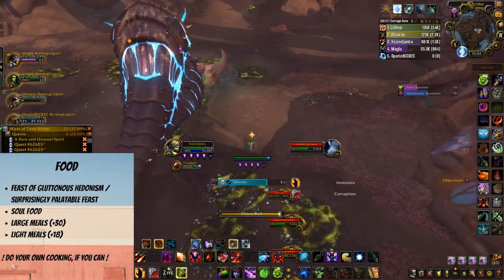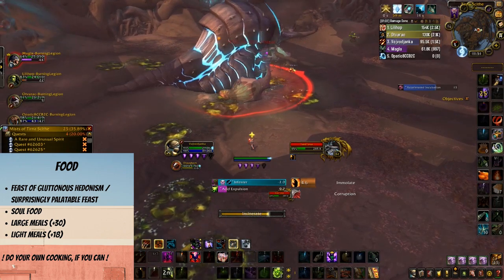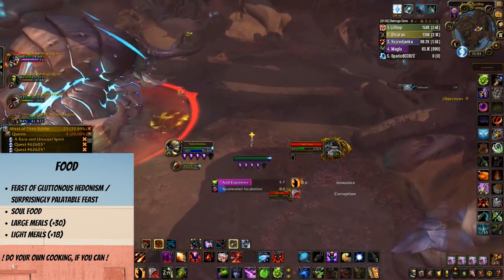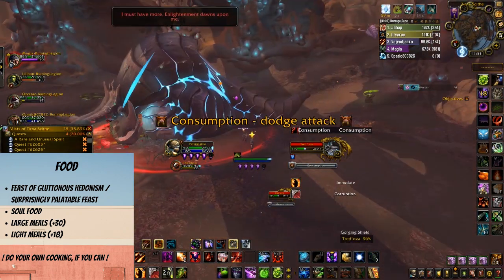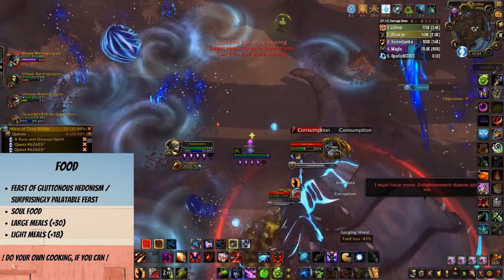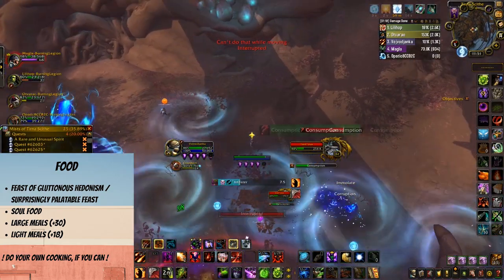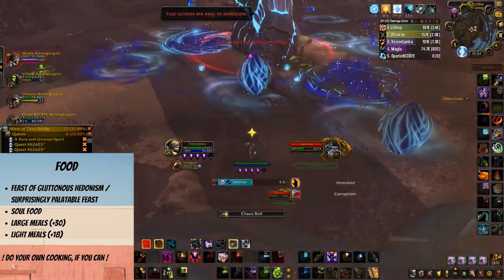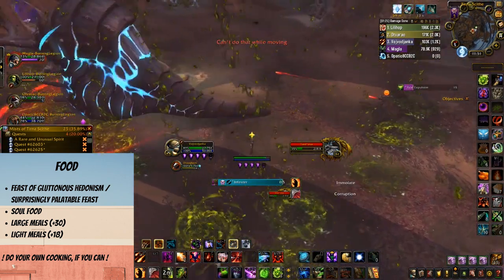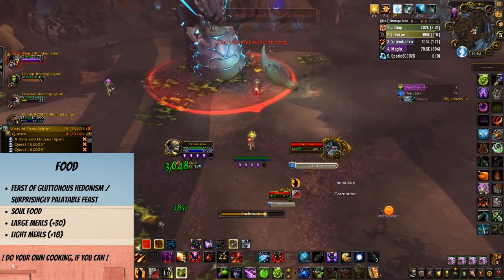When it comes to food, this is also something to consider, since it buffs your stats for a whole hour — but it doesn't persist through death, so if you're wiping a lot you'll need to eat a lot. In Shadowlands you've got large meals that buff one of your stats by 30, and smaller ones that do 18 — you can probably guess which ones I'm recommending. If you don't want to spend gold on food, you can level up cooking yourself and make your own meals, as well as set up a feast for your party, which always earns bonus points in your group.